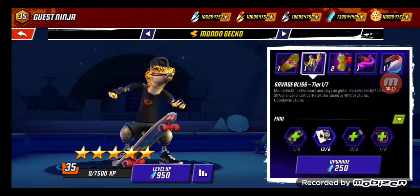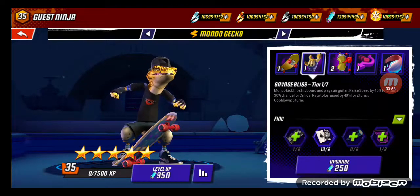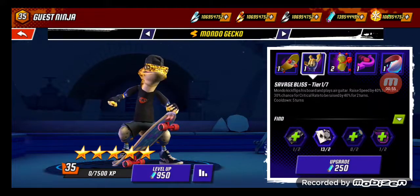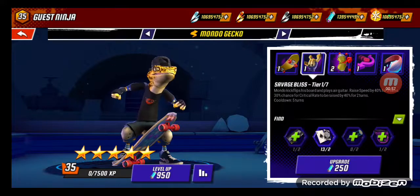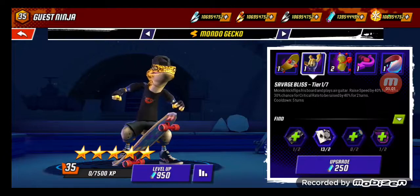Next we have Savage Black Bliss. Mondo kickflips his board and plays air guitar. Raise speed by 40% for 2 turns. 30% chance for critical rate to be raised by 40% for 2 turns. Cool down 5 turns.